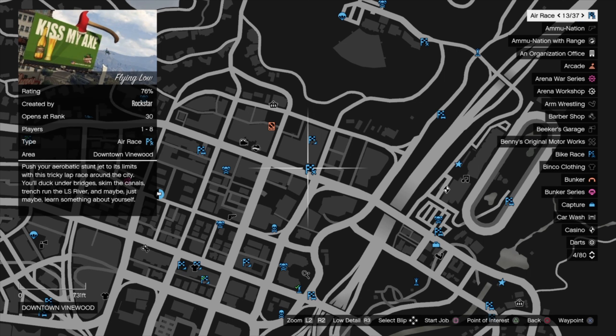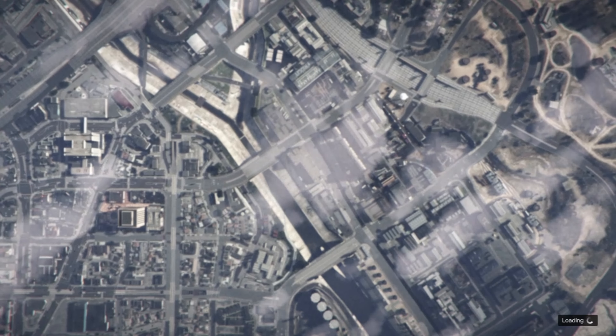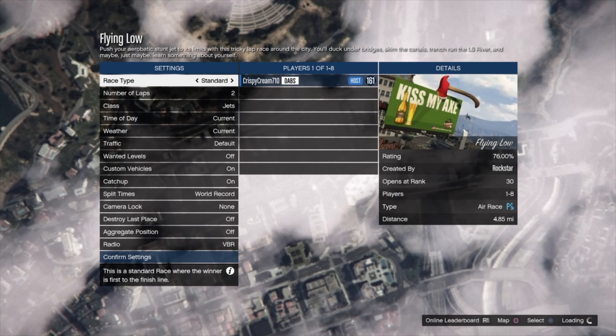As you can tell, my nightclub is right there, so all you want to do is start up a job that's near your nightclub. Once you go ahead and start up a job, you're going to press the PS button.